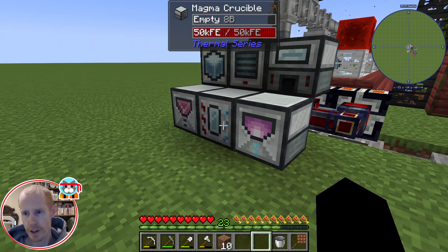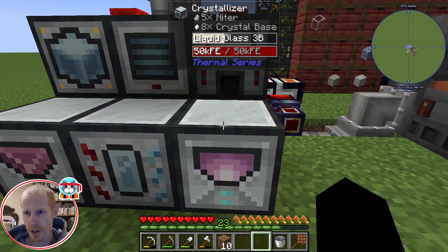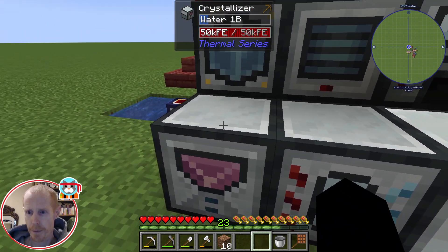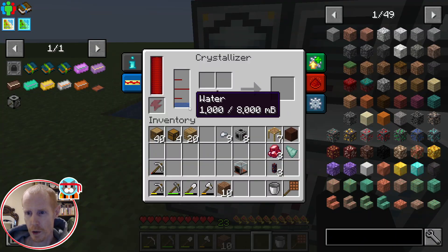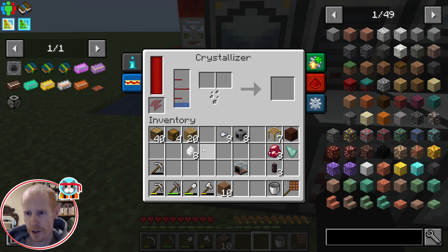To get the crystal base you need liquid glass and a crystallizer with that Niter. The liquid glass comes from a magma crucible. The way I've got it set up here, I've got my magma crucible in the middle, one crystallizer over here working on some of that Niter, and on this one I've got one with water.